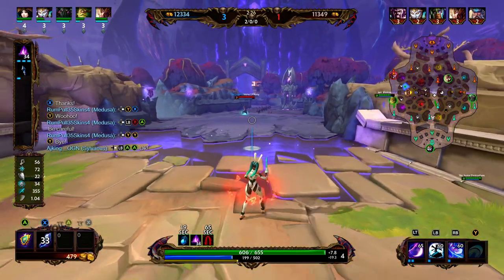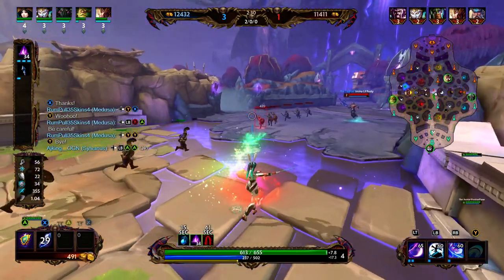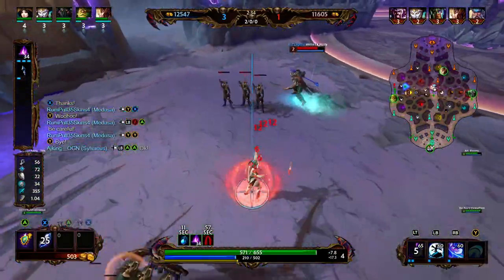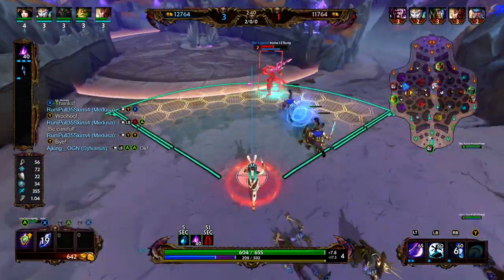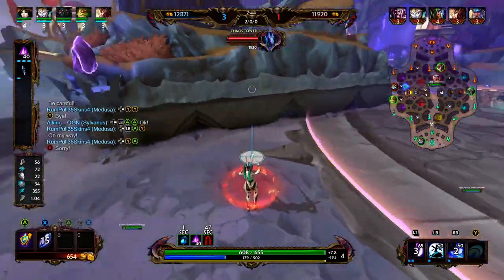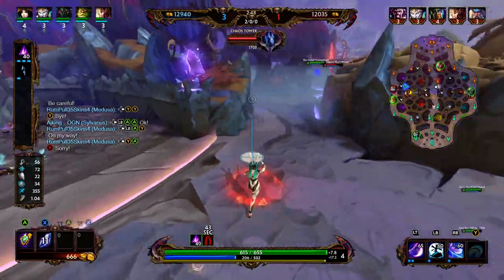Chang'e's ultimate shoots a line attack forward that stuns all enemies. Enemies hit after the first are stunned for a second longer each: the first person is stunned for 1 second, the second for 2 seconds, and the third for 3 seconds. Pretty good ultimate — you want to use it and then just get your 1 and 3 off.